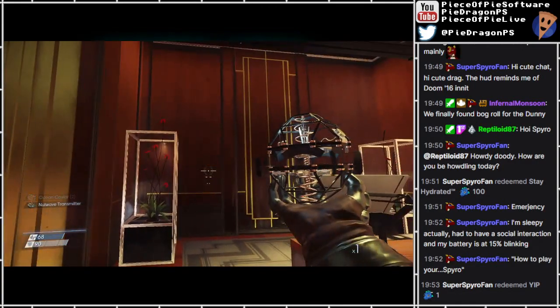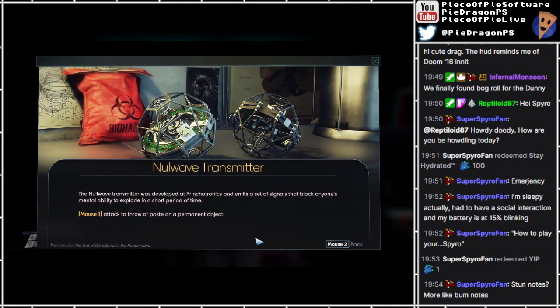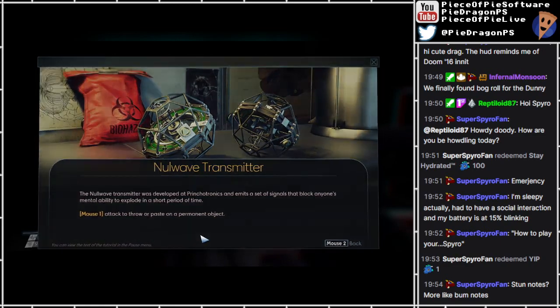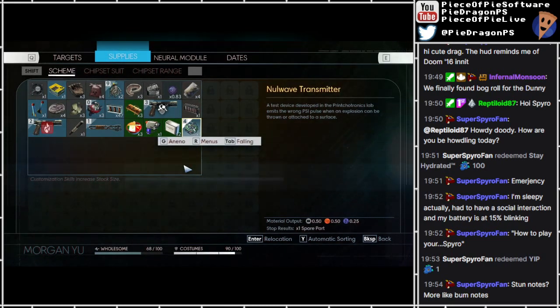What is this now? It's a strange trap, it's going to explode in my hand. Nullwave Transmitter. The Nullwave Transmitter was developed at Prinkotronics and emits a set of signals that block anyone's mental ability to explode in a short period of time. Well, that's always handy, isn't it? Mouse 1 - attack to throw or paste on a permanent object. I also got Ocean Caviar. High quality Caspian Caviar tin supplied by Earthside - 5 regenerate threaded recovery. Tastadade. A test device developed by the Prinkotronics lab emits the wrong PSI pulse when an explosion can be thrown or attached to a surface.